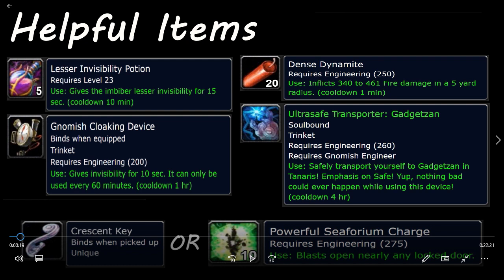It's also useful to have a Gnomish Cloaking Device, because it gives you an additional invisibility effect — it's particularly useful in the boss fight, as it acts like another feigned death. It won't cause you to lose aggro, but it will make your pet the higher aggro target, essentially causing the boss to turn around. It buys you another attempt if you screw up. I also recommend Dense Dynamite to help kill bugs when you bring others in. For entry, you'll need a Crescent Key or Powerful Seaforium Charges, though I personally just wait at the door — the longest I've waited is three or four minutes before someone opens it.